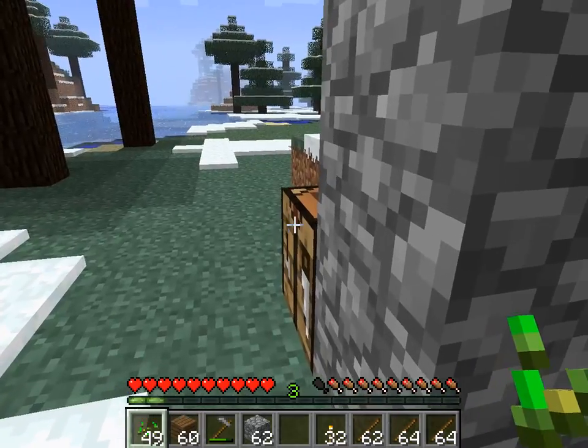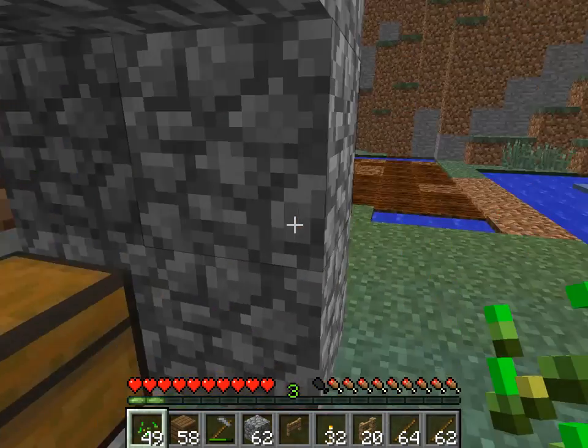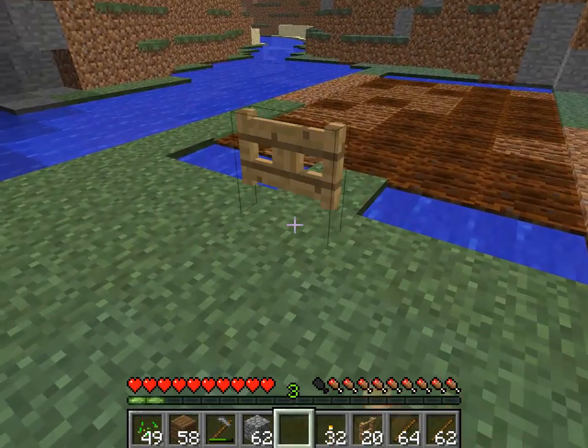Now to show you what the main importance of the sticks is — we're going to need protection for our farm, and the best way to do that is to make fences. We're going to make some fences here and a decent amount, since we have a decent-sized farm. We're also going to make a fence gate so we can actually get in — you do that by putting two planks in the middle, and you get a fence gate. Our fence gate is going to be right here.